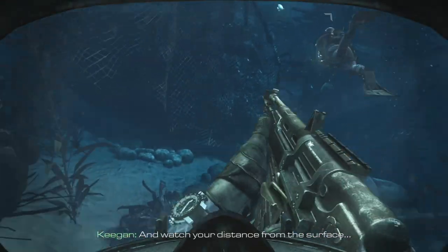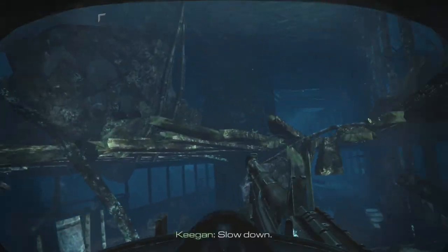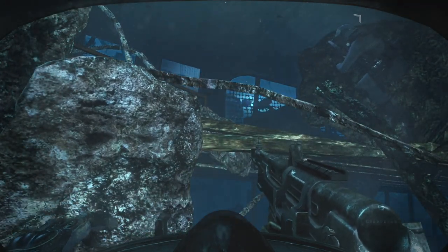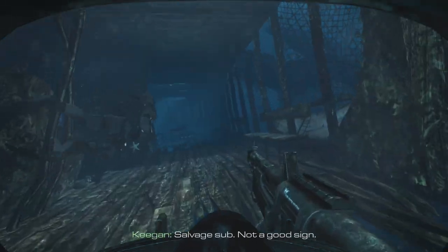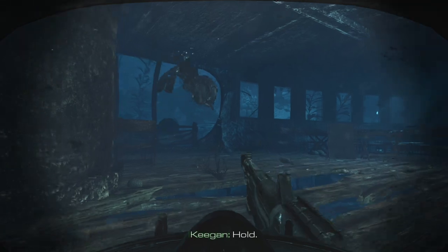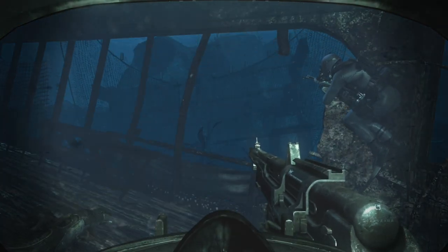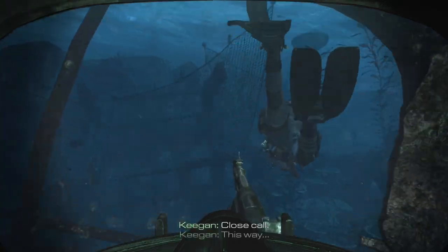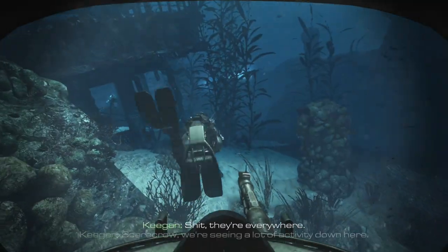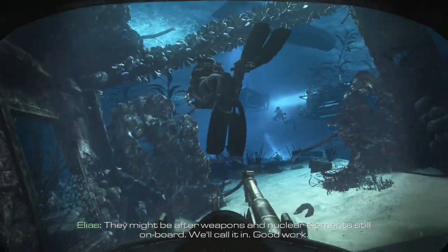Watch your distance from the surface — we don't want to attract any more attention. Don't get too close to the surface. Was that like a mini submarine? Not a good sign. It is a salvage sub. Let's go. They're everywhere — I'm gonna stay on your six. Scarecrow, we're seeing a lot of activity down here. They're salvaging parts in the wreckage; they might be after weapons and nuclear elements still on board. We'll call it in. Good work.